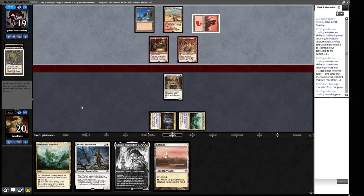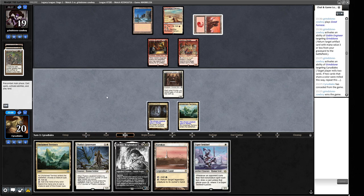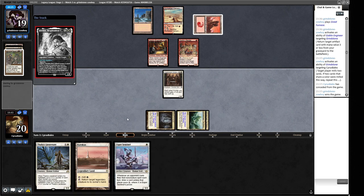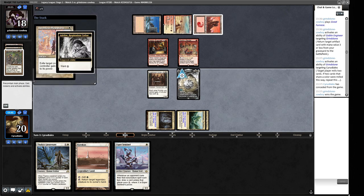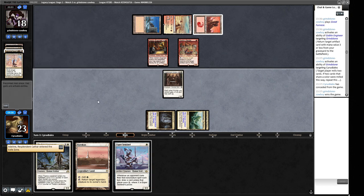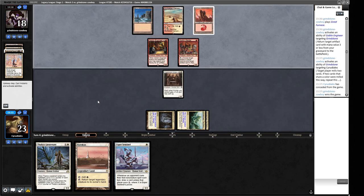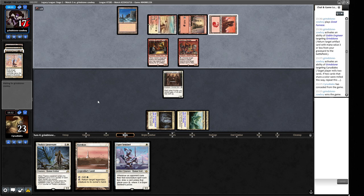A new goblin enters that can put Portal to Phyrexia into play, unlike the Goblin Engineer. We name Human, play Adeline, and they pay the Ward one and Plow our Adeline. We don't think it's worth trading the Coppercoat Vanguard into their Goblins on its own — the token would at least be doing something, but this creature alone would just trade for one Goblin, which isn't good enough when they have two.